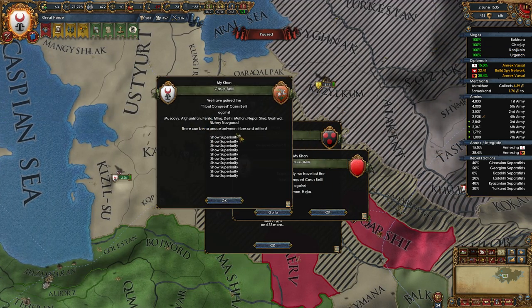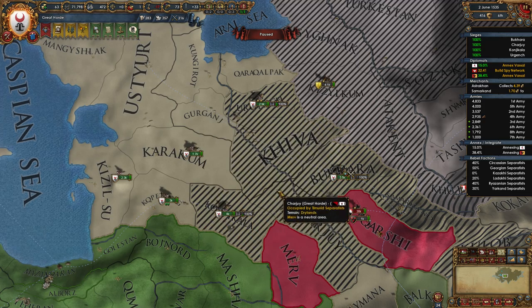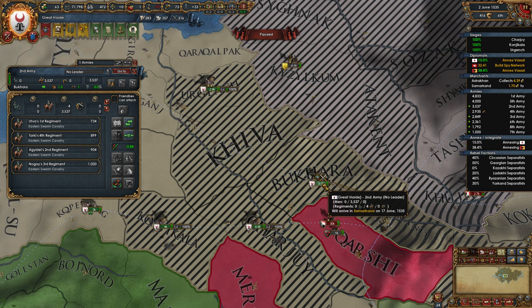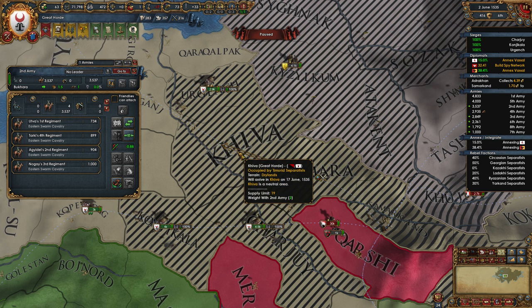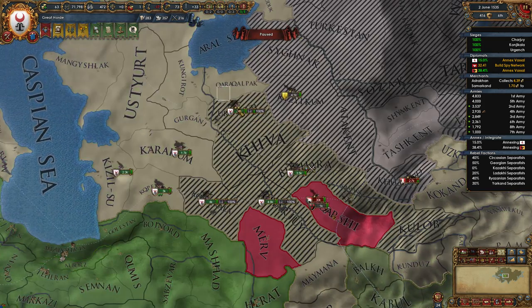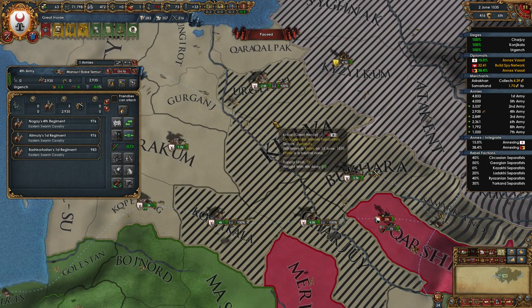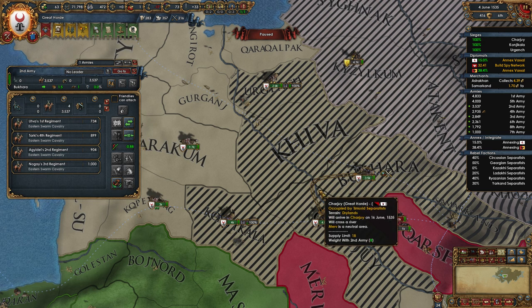We have gained tribal conquest against Muscovy — there can be no peace. Show superiority, it says. So we're going to probably see a few weird things happen based on importing the save from 1.18. Oh God, they're coming in here. 17th, and he's going to be there on the 15th. We can get there — 16th. No, we're one day off. You dirty bastards. I hate these separatists so much. I am just getting hosed by this. There goes 4k cav.